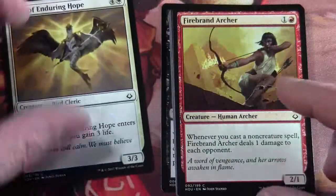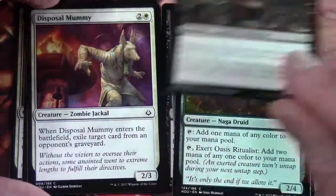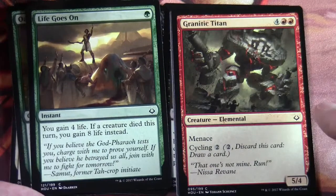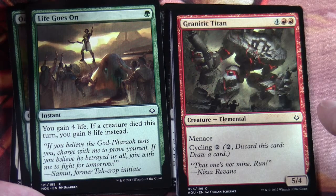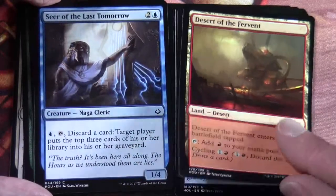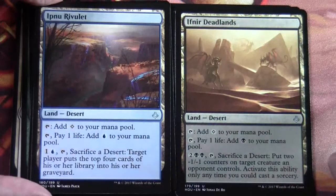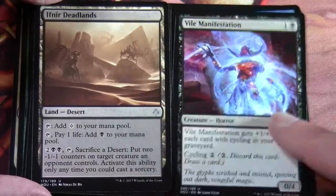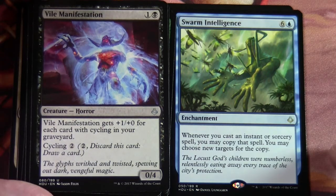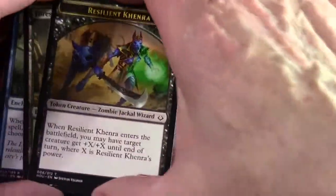Commons: Aven of Enduring Hope, Firebrand Archer, Solitary Camel, Disposal Mummy, Marauding Bone Slasher, Oasis Ritualist, Life Goes On, Granitic Titan with menace, Seer of the Last Tomorrow, Desert of the Fervent, Ifnir Deadlands, Vile Manifestation. Our rare is Swarm Intelligence — six and a blue enchantment. Whenever you cast an instant or sorcery spell, you may copy that spell and you may choose new targets for the copy. A forest and a Resilient Kenra token.